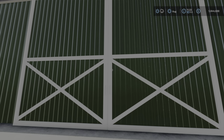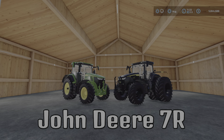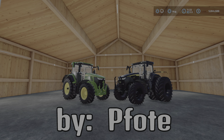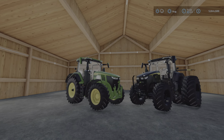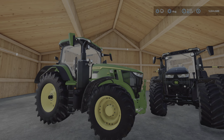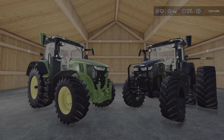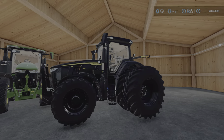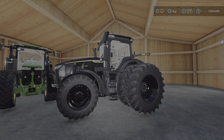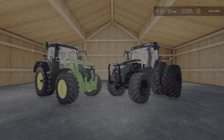Behind this door we have the John Deere 7R by Pfote — I'm not sure how to pronounce that name, but you will see it on the screen. This is a really nice tractor in the large tractor category because it comes with a front loader, and not too many large tractors in the mod hub have a front loader. It also has different tire options and color options.